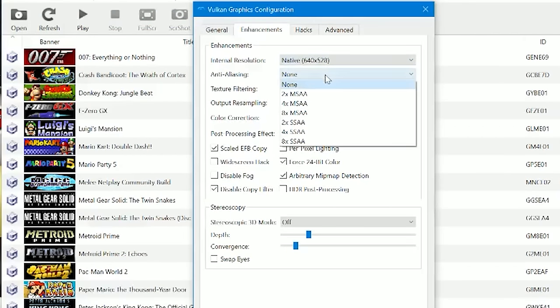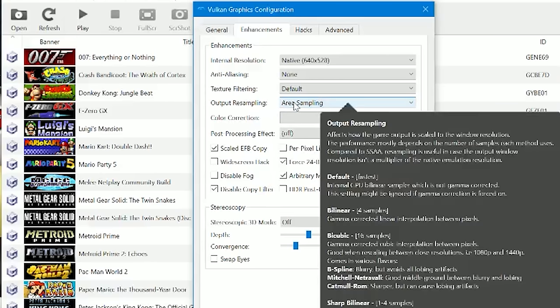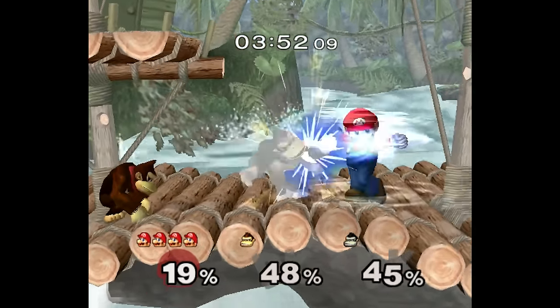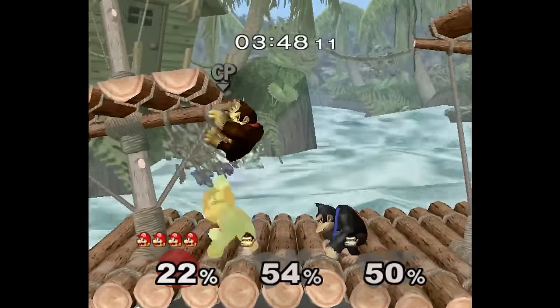It doesn't stop there, as you can still mess around with the anti-aliasing and other graphical settings to dial in your preferred setup. I'd say just set the resampler to area, and I actually like having the anti-aliasing off for super chunky sharp pixels. For me personally, it's another appreciated addition that makes Dolphin a potentially better way to play GameCube and Wii games compared to playing on original hardware or even on Wii U.